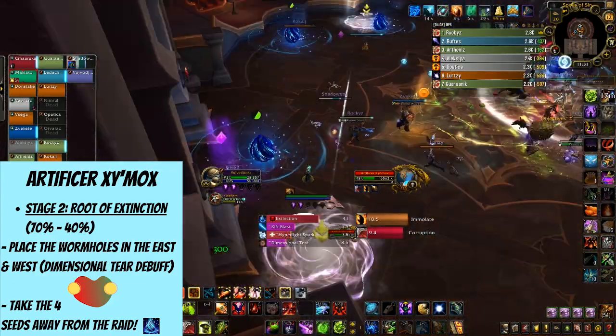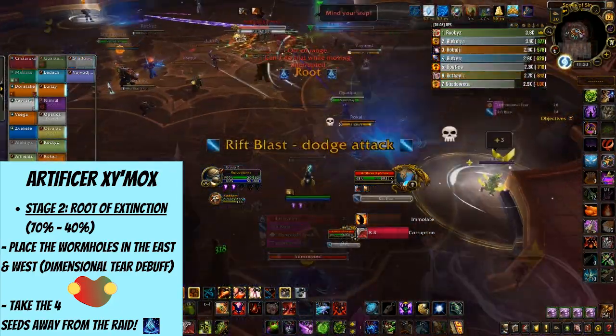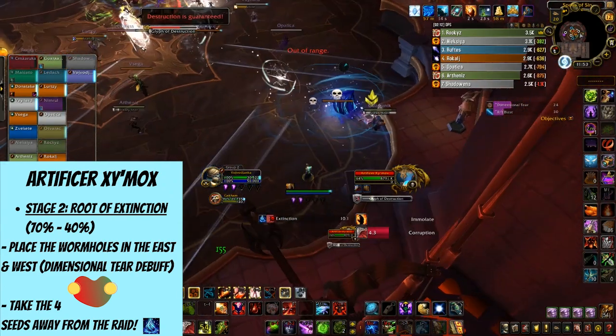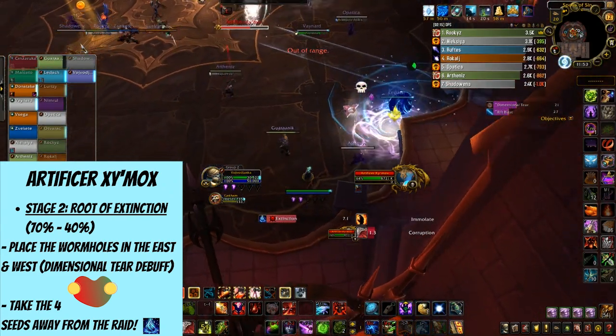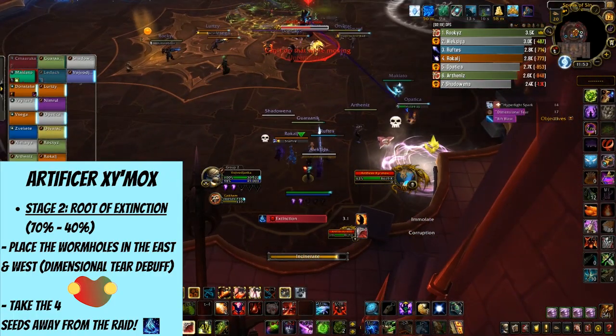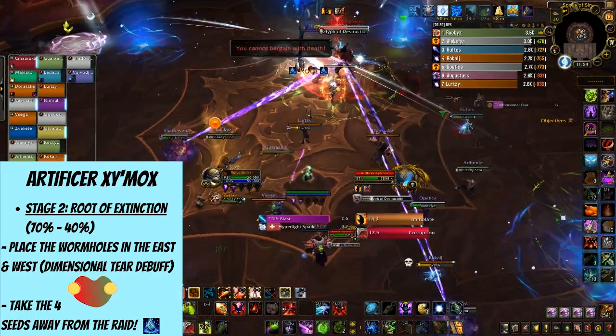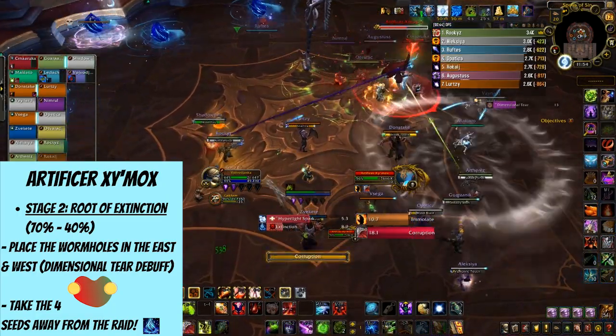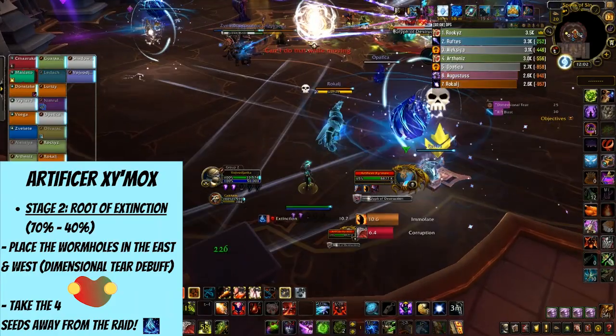There will be four of those seeds, in the north, south, west, and east. If you're new to this raid, my recommendation is to not be the person moving those seeds, as it can get confusing really quickly. So just be where the other people are, and have someone else take the seed away from the group. Also, whoever is afflicted with Withering Touch needs to be healed, and it's probably best if they're not the ones dealing with the seed carrying.